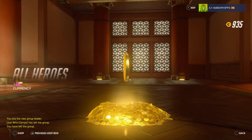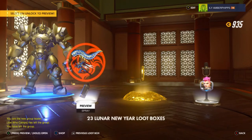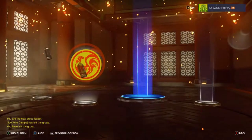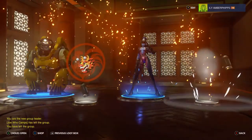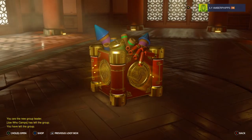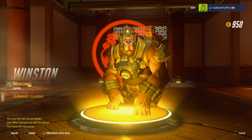There we go, that's a good start — 150 currency, so I can almost unlock the Sombra skins I want. There are two Sombra skins I want, so I need 2000 currency to get them, or I need to pull one of them. I've got 24 of these Lunar New Year boxes. There's the Lunar New Year skin for Winston, so that's kind of cool.